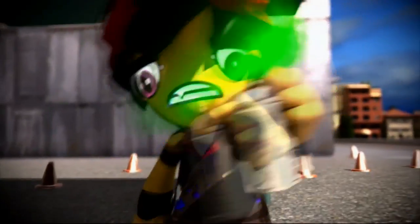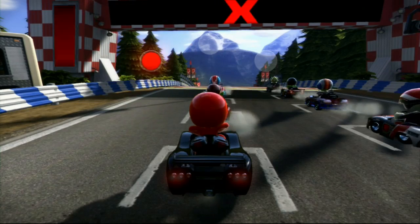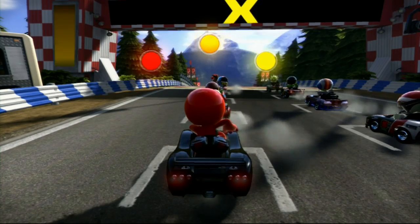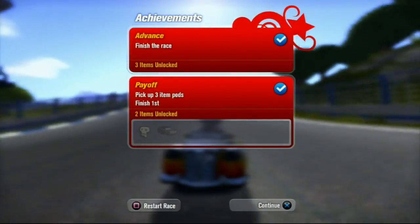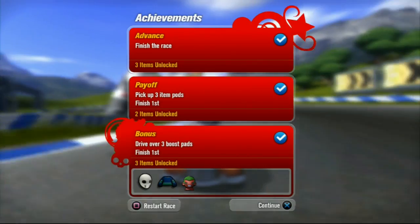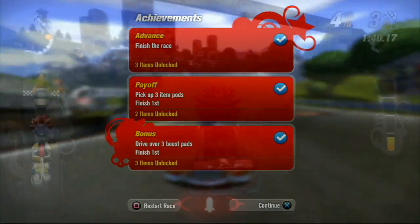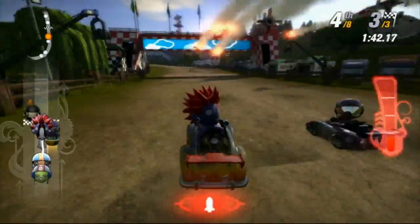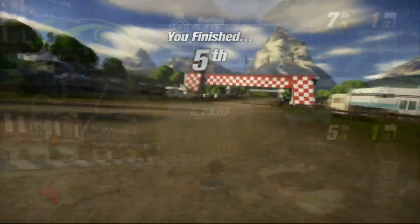In the single-player career mode, you take control of Tag, a graffiti artist-turned-mod racer. The career structure is based mainly around standard races, but there are also stunt challenges and grudge matches to keep things fresh. You progress to the next race just by finishing third or higher, but the idea is to meet certain extra criteria — such as earning 3,000 drift points — in order to unlock extra content. The AI is particularly tough, especially as you progress through the career, but you're rewarded with extra content for pushing through and learning the tracks.